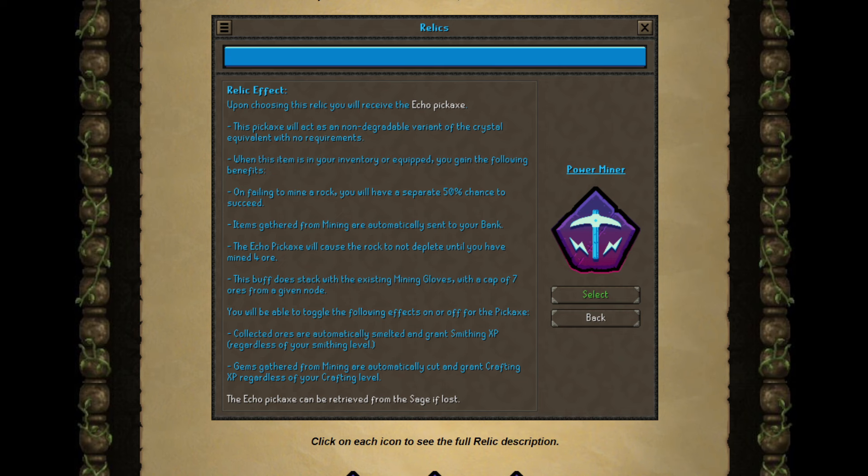Auto smelting is insane — I value this extremely highly because you get to skip the coal requirement. For areas that have Motherload Mine, Volcanic Mine, or Blast Mining, this is not that good, but you still have a crystal pickaxe here so it's alright. Then, gems gathered from mining are automatically cut and grant crafting experience regardless of your crafting level. This is kind of whatever — automatic gem cutting is not that big of a deal. Gems are relatively easy to come by and crafting is relatively easy to level, so I don't value it highly at all.